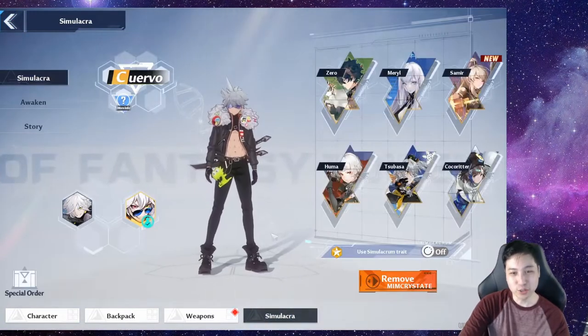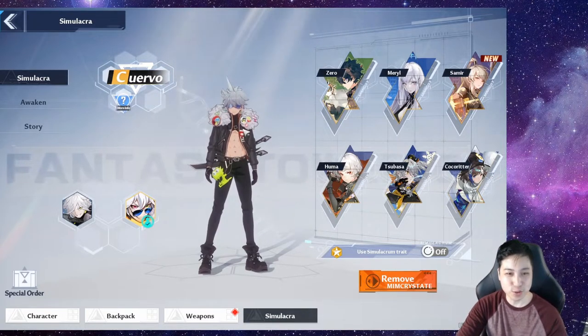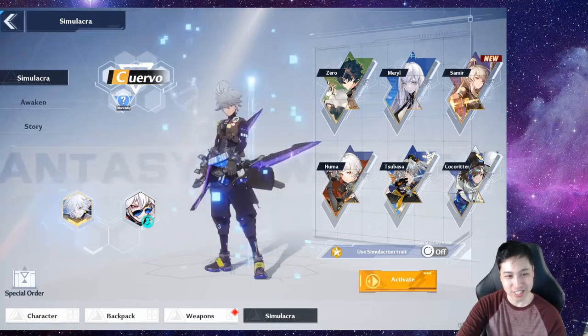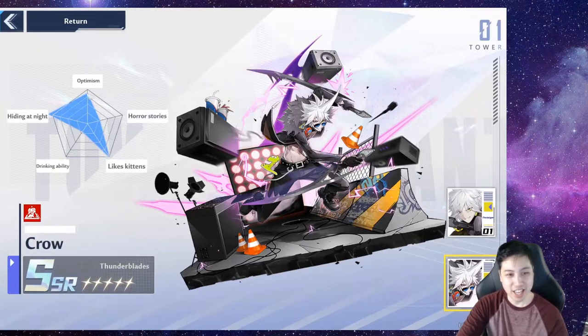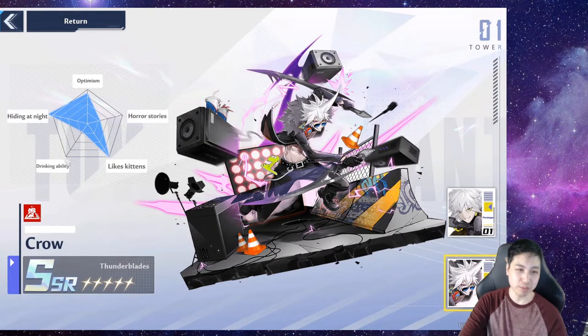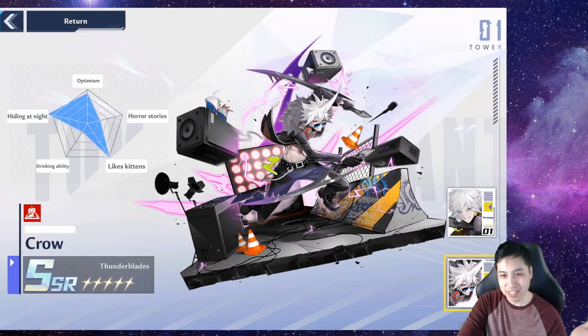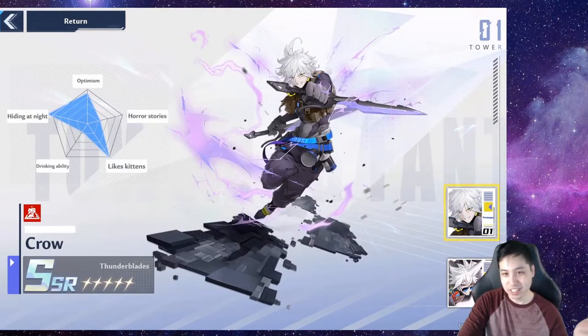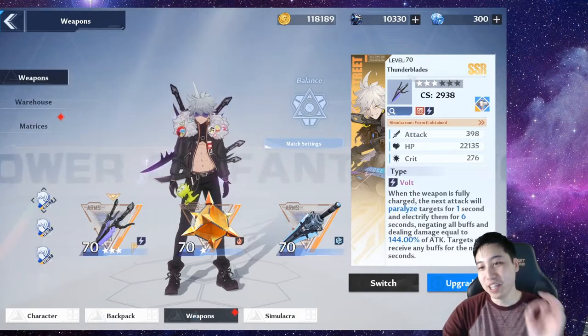We can go over his character real quick to get this out of the way. At three star, you get this cool skin. I really enjoyed the skin. This is the first skin, the skin at three star. We can see his chart — he's very optimistic, likes hiding in the dark, like kittens. He doesn't like horror stories too much, and drinkability kind of sucks. Kind of like me, so I guess I kind of relate. This is the art, and this is the regular art, obviously. Back to the weapon, Thunderblades.